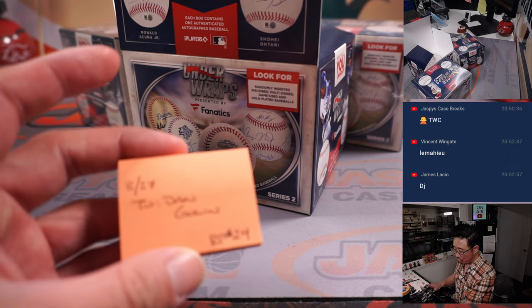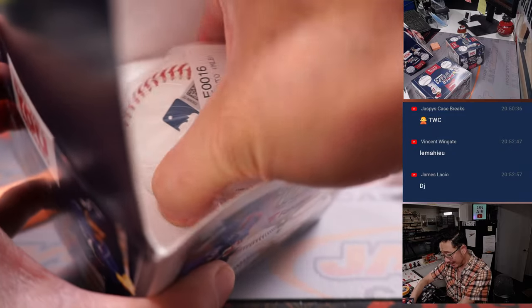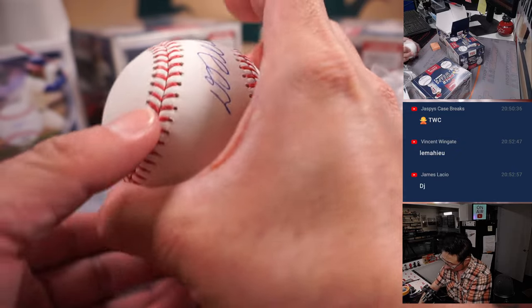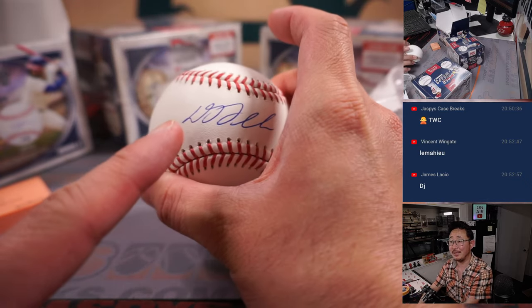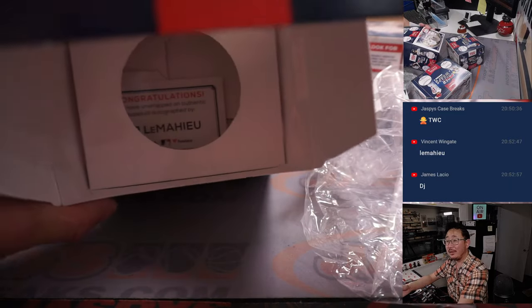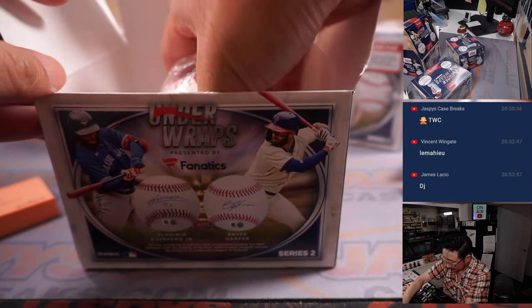Vince and James got it — DJ LeMahieu, going to Dan Golan. Batting champion in 2016 with the Rockies and then again in 2020 with the Yankees. Real solid player. There's the DJ autograph right there — the D and J. There is the Baseball MLB hologram sticker; no Fanatics sticker, but you'll get the Fanatics card in there as well. Very nice. Dan with DJ.